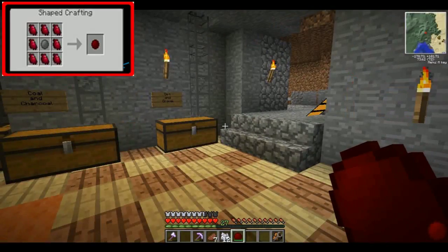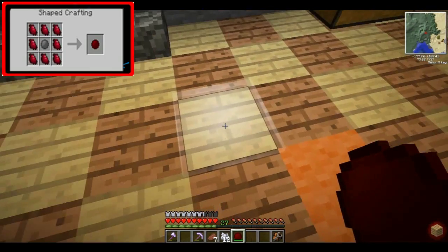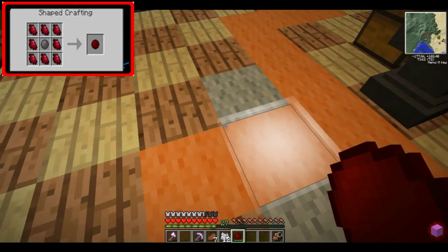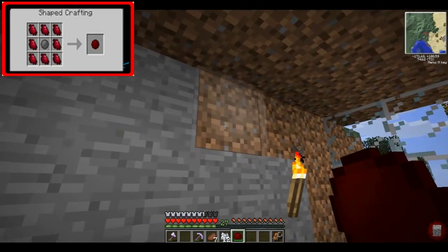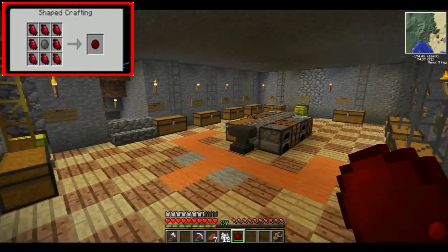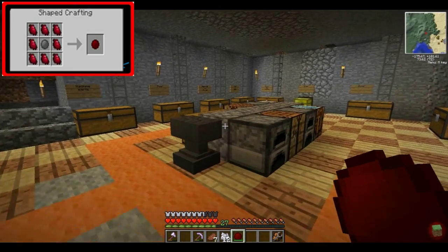This is what the Minion Stone looks like when you're holding it — it looks like a red ball. If you go over a block it will tell you what the Minion Stone will turn it into. For example, it will turn this orange wall into purple wall. Cobblestone it will turn into grass, and dirt will be turned into cobblestone. Some other useful things: you can get iron from using obsidian, and you can get melon from a pumpkin — which is handy since melon seeds are quite difficult to get. But there are a lot more recipes out there to look at.